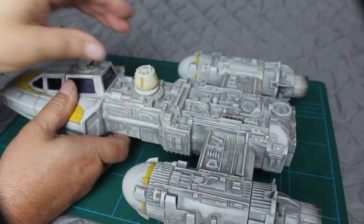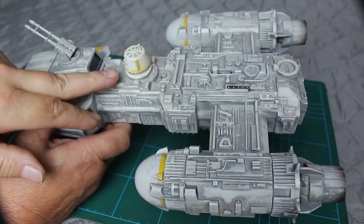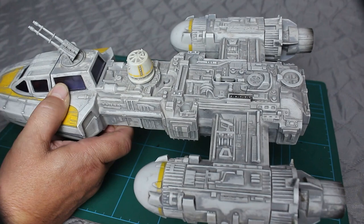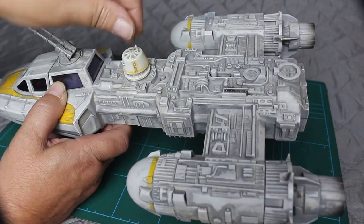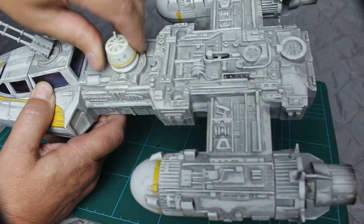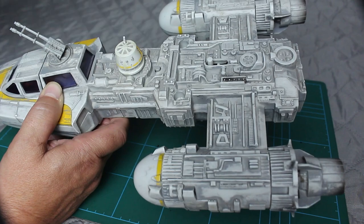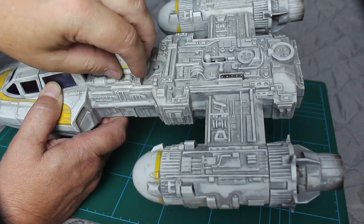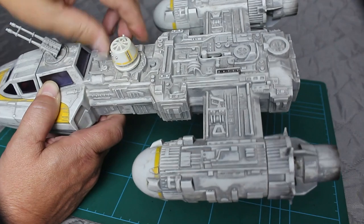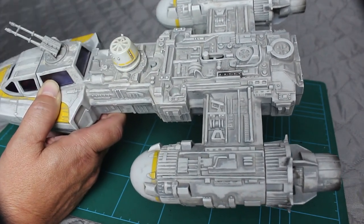Now we have a droid — this is an R5 model, which incidentally is my favourite model of droids, my favourite droid being R5-D4. The head swivels but doesn't come off. The earlier models allowed you to actually take the whole droid out and put another droid in if you wanted to, but they've decided to just keep this one fixed in the vehicle. You can still move the head though.